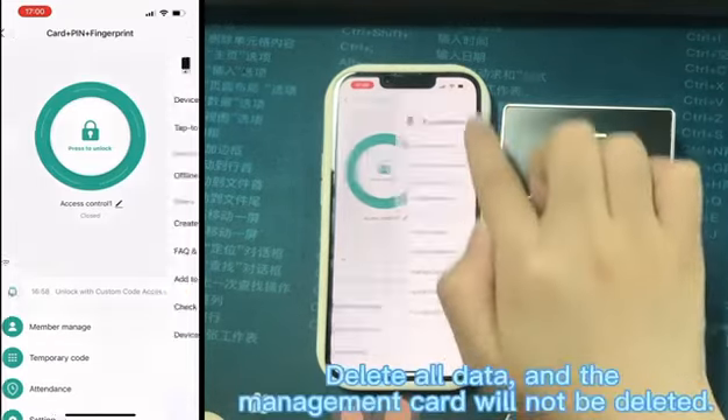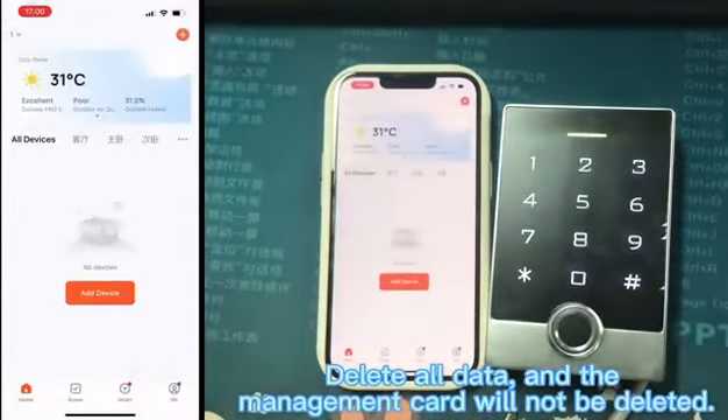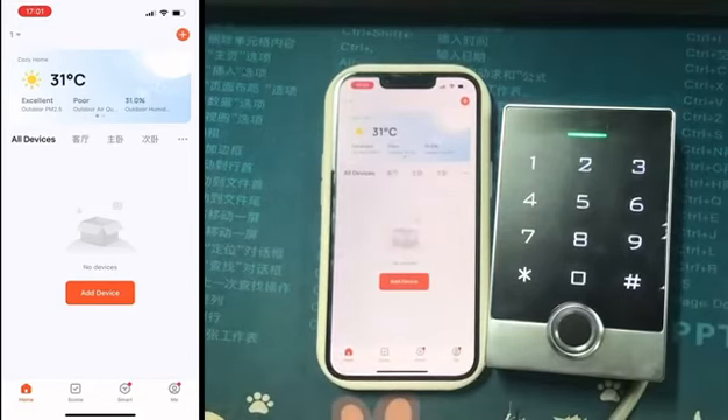Delete all data — Management Card will not be deleted. Six Nine Zingyi — Add Administrator Card, Management Card.